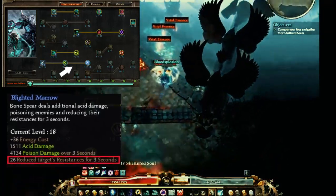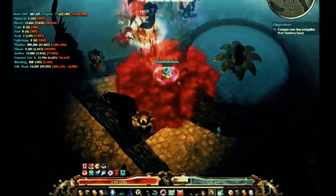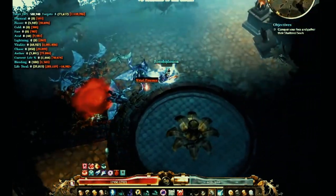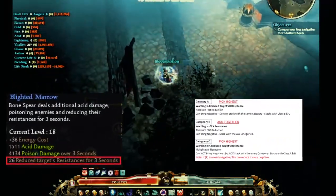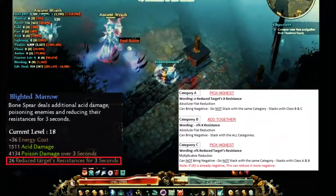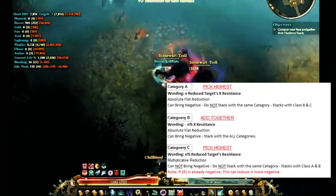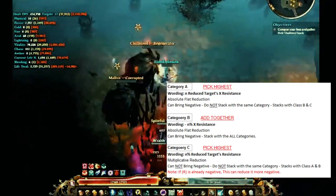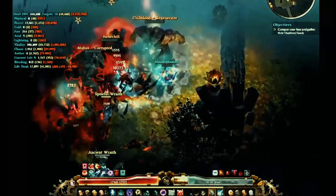Since your knowledge is a little bit more than mine at this stuff — is that percentage or just a flat amount? That's just a flat amount. And when it's listed like that where it's just a flat number — reduced target resistances — it's only going to stack with the other types. So if you have two defined like that, they're not going to stack with each other.